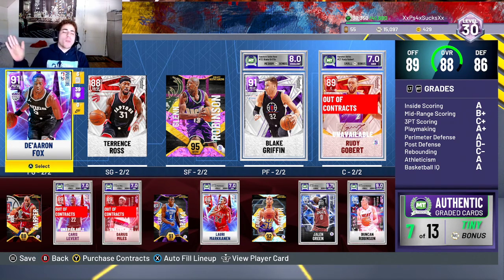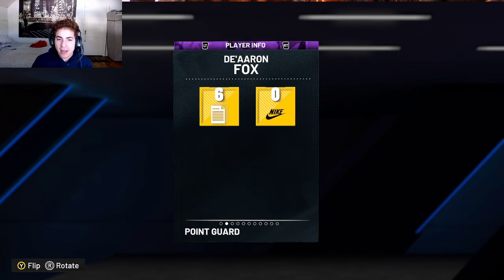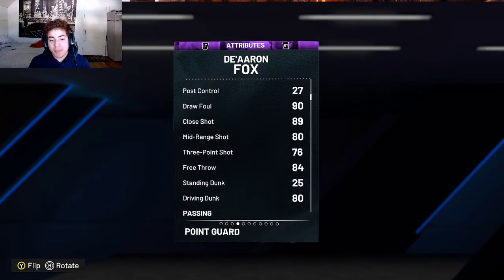What's going on YouTube, it's your boy Lou back in it again with another MyTeam video. Today's card video is on De'Aaron Fox that came out with the Prime scene, Prime Team set. He's an Amethyst 91 overall - point guard slash shooting guard.